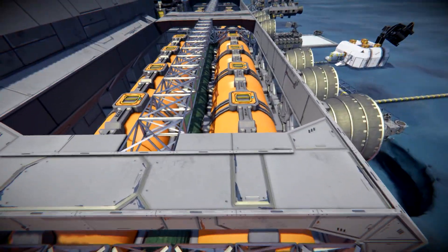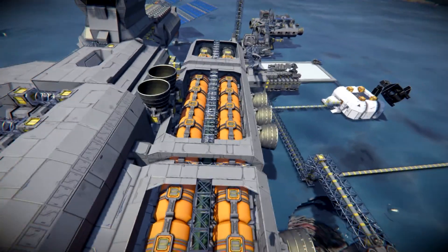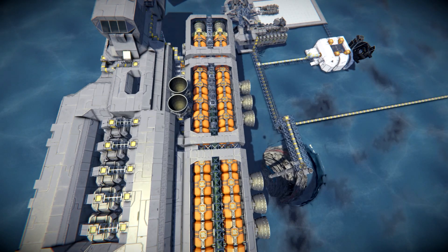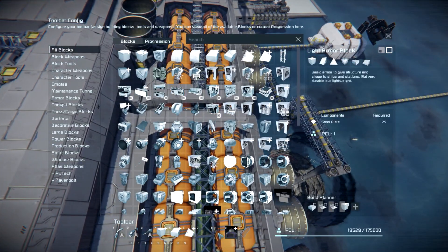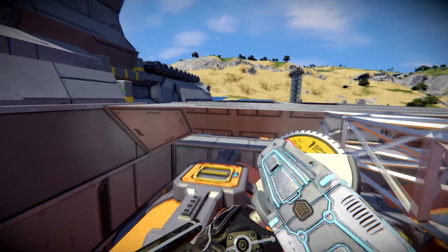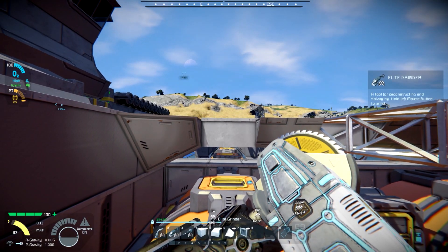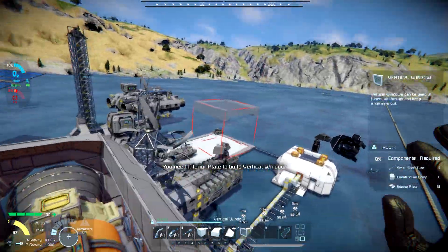We're back. We went ahead and got the rest of these blocks in and welded up. I do like the way that comes off — it looks like there's maybe a cover plate that fits in there. So maybe what we'll do is play around. We're looking for the interior plates — do you need interior plates? I thought you were steel plates.